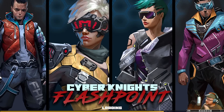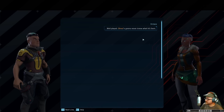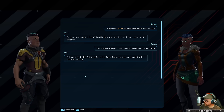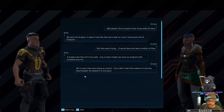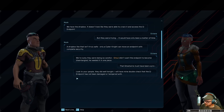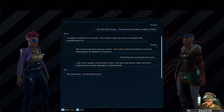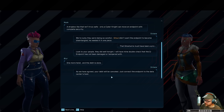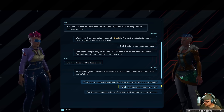It didn't really work but... well played. Ghoul's goons never knew what hit them. We have the dropbox - it doesn't seem like they were able to crack it or access the QN endpoints, though they were trying. It would have been only a matter of time. A dropbox like that isn't truly safe - only a cyber knight can move an endpoint with complete security. Ghoul needed one piece. The Ghost Wire must have been a pro.